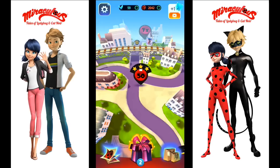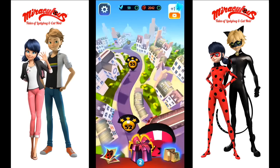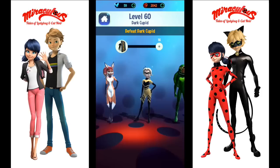Hi everyone and welcome to Eevee's Toy House! Today we are playing more Miraculous Ladybug games. Recently in the previous video we passed level 50. Since then I've passed a few more levels and today we are ready for level 60 which is Dark Cupid and then we'll go on to 65 which is Volpina. Make sure to stay to the end of the video to see a major fail that totally went wrong.